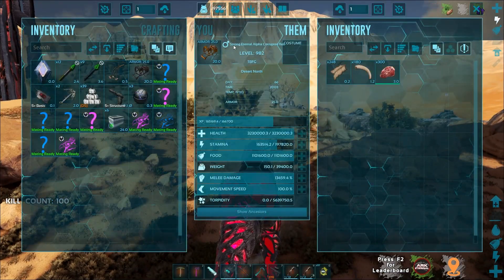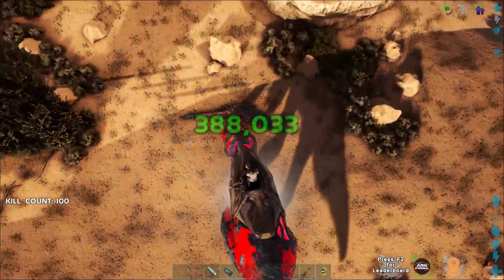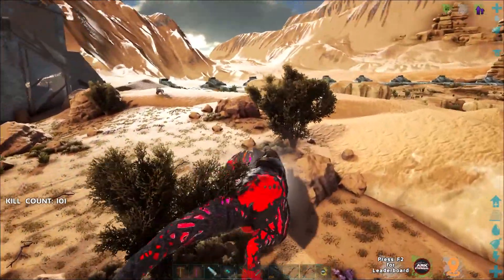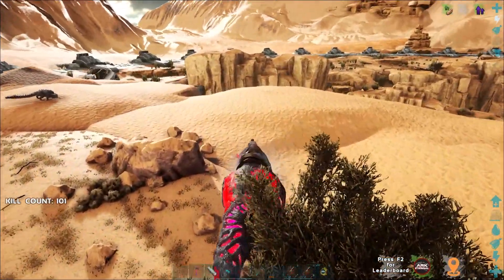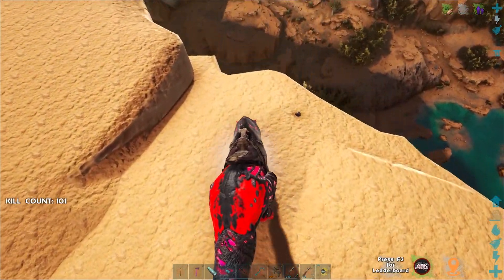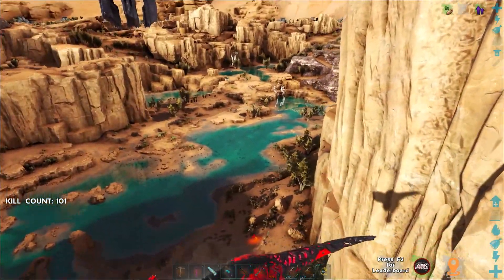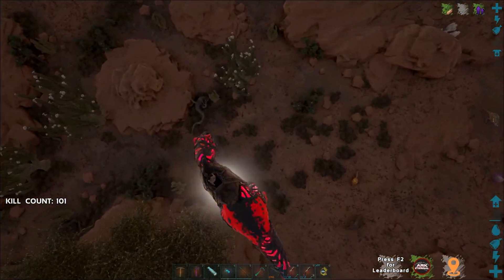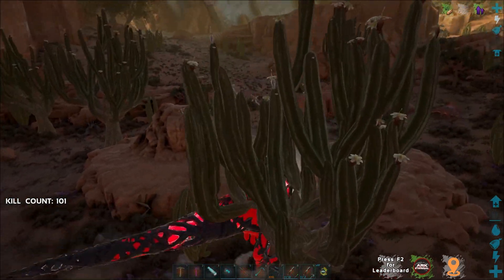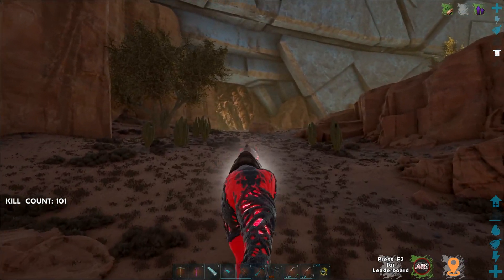He's now a strong eternal alpha corrupted rex. Next bite is up to 388,000 — definitely OP and awesome. We're heading down to the dragon trench, that little cave. The desert is kind of empty; I think I need to do another dino wipe — there's definitely an overspawn somewhere on the map. Alright, here we go into the cave!